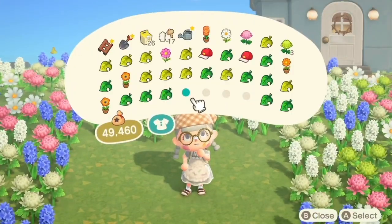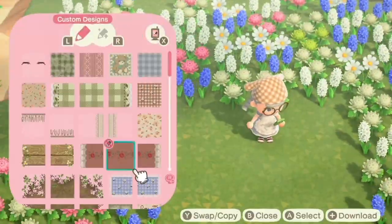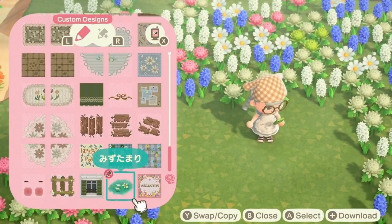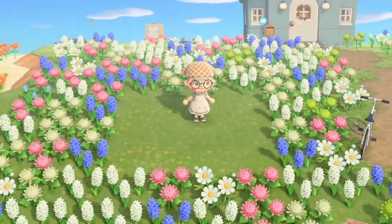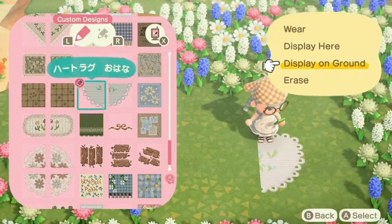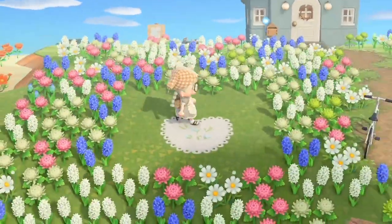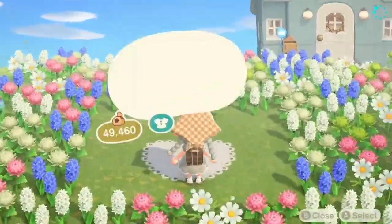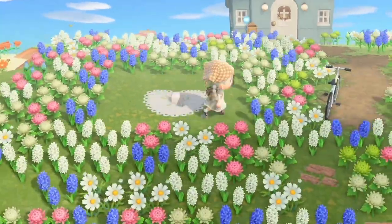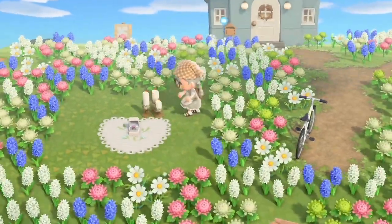Honestly, what is more romantic than being proposed to in a meadow or a flower field? It would be amazing. So setting up this cute little proposal spot with this little heart rug — it turned out super simple but also super cute. I only added three items, which were candles, the ring, and the cute little heart rug.